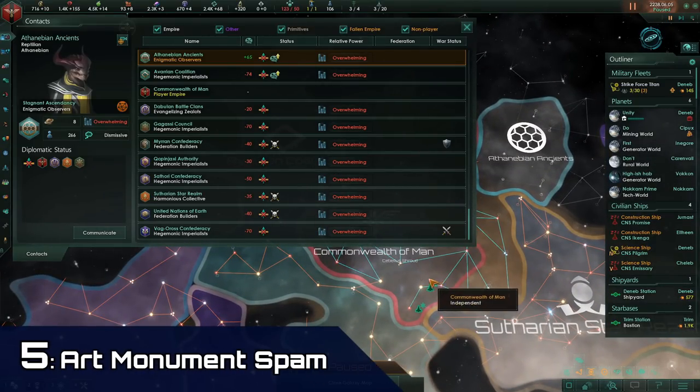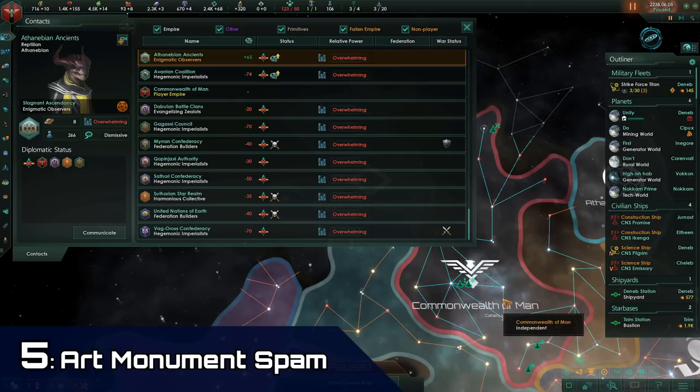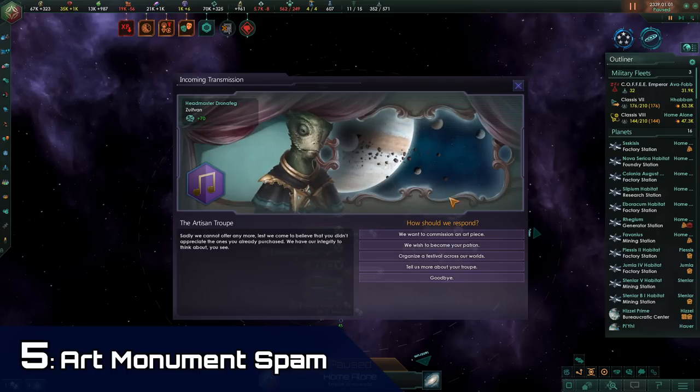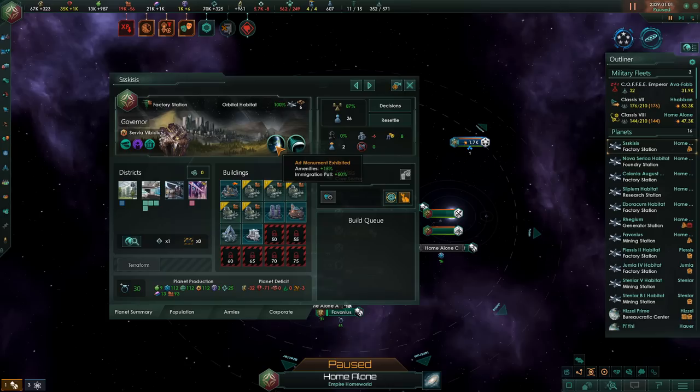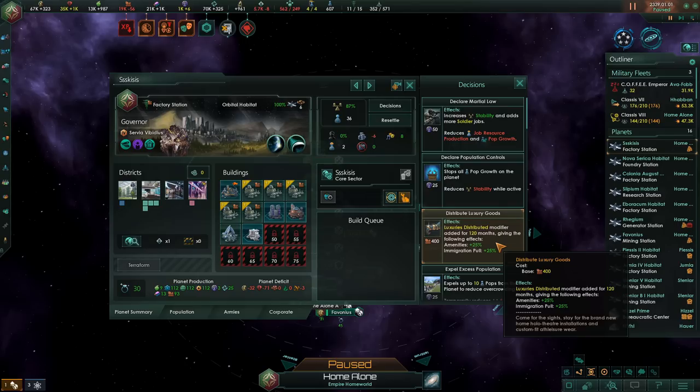Tip number 5 involves the artisan troop. We have not discovered them with this particular empire, but if we pop in with another empire, we can see that we can go to them and commission an art piece. In this particular playthrough, I've already bought all 6 of the art pieces and exhibited them across my planets. The art monument exhibition gives us plus 15% amenities and a bit of extra immigration pull. The plus 15% amenities only costs you 600 energy credits, and compared to other alternatives like having clerks, having entertainers, or distributing luxury goods, it's very efficient.